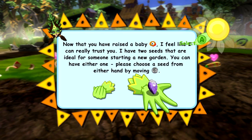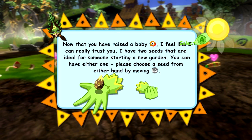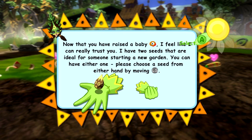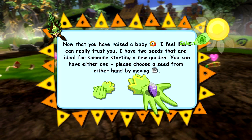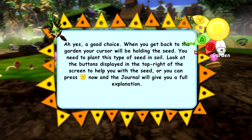Now that you've raised a baby worm, I feel like I can really trust this. I have two seeds that are ideal for someone starting a new garden. You can have either one - please choose a seed from either hand by moving the left stick. It's like the helix fossil and the dome fossil all over again. I always ended up going for the dome, even though I kind of wanted the helix. That looks more like a helix than a dome. A good choice. When you get back to the garden, your cursor will be holding the seed. You need to plant this type of seed in soil. The journal will give you a full explanation - nope, I think I know what I'm doing.